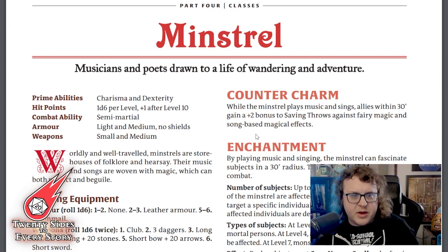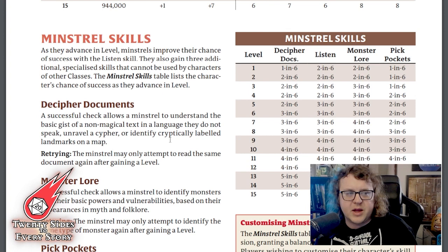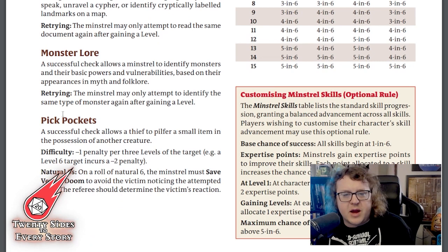The Minstrel class has undergone a few changes. Their anti-charm ability has been renamed Counter Charm: it provides a plus 2 bonus to saving throws against fairy magic and song-based magical effects for allies within 30 feet while the minstrel plays. The former ability was a little convoluted, so this is a welcome change. Minstrel skills have also been put into the standardized d6 system. They gain a Decipher Documents skill — a replacement for the former read languages feature — Monster Lore that improves over time, and Listen and Pickpockets skills. There's also an optional point-buy sidebar for allocating skill points with level advancement, same as the Hunter.